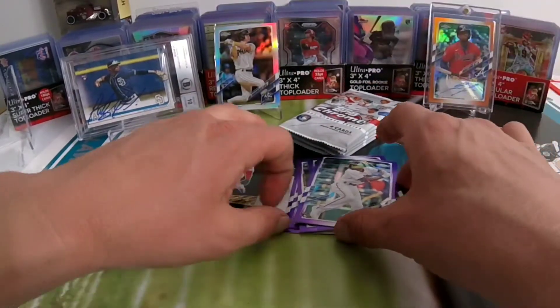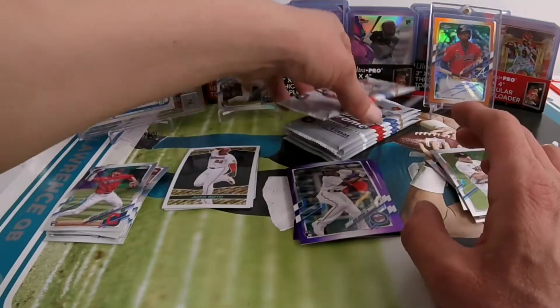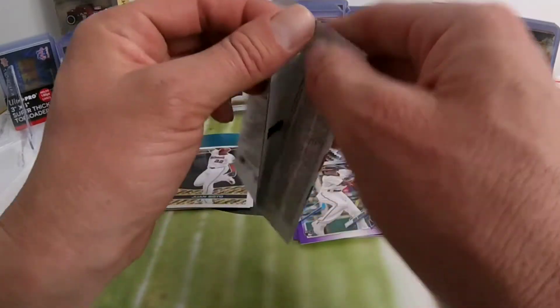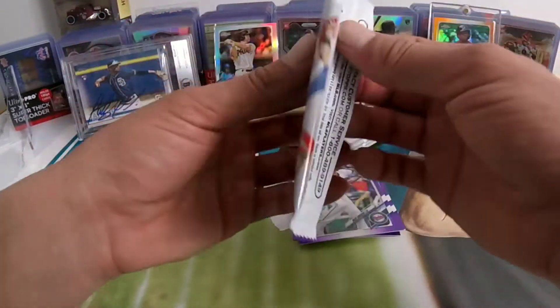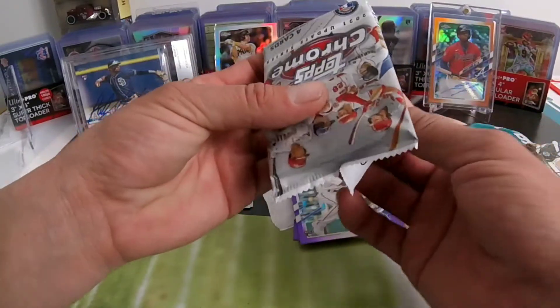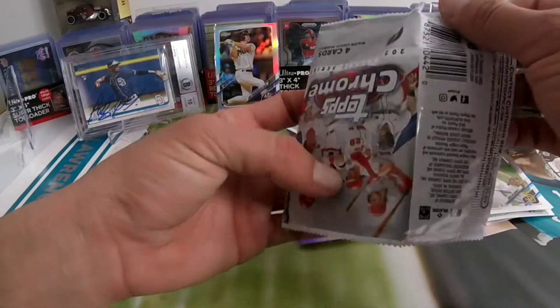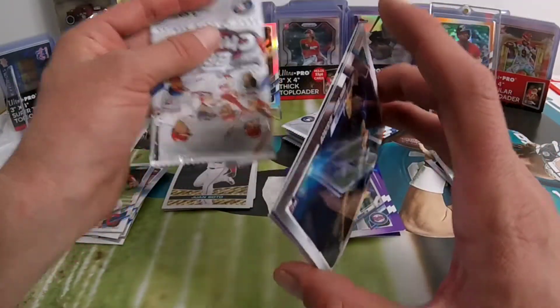Nice Cronenwirth right there — Crown Time, let's go! What I really do like about these mega boxes is that there's no hobby boxes, no blaster boxes, no cello packs, no fat packs — it's all in these mega boxes. So you know your chances of getting something good are better compared to anything else.